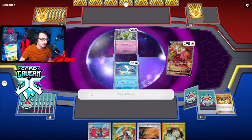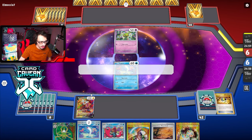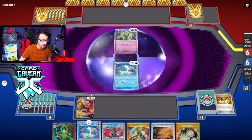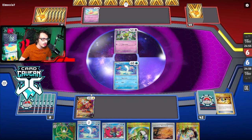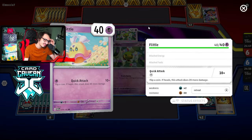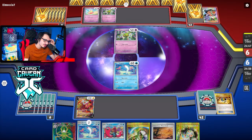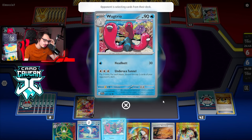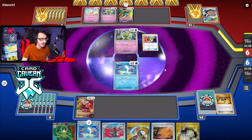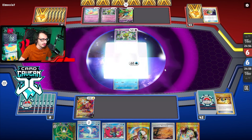We're against Espathra. That's actually not good, because Espathra's ability stops my Wugtrio from being able to use Undersea Tunnel with a Reversal Energy. That's actually really bad. We're going to have to rely on Countercatcher probably to bail us out of tough spots.